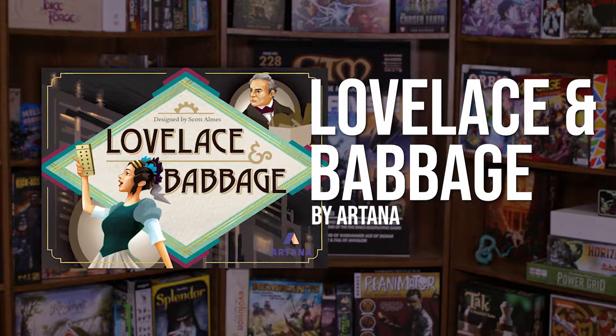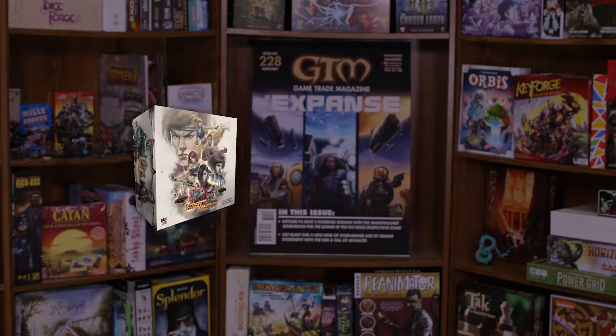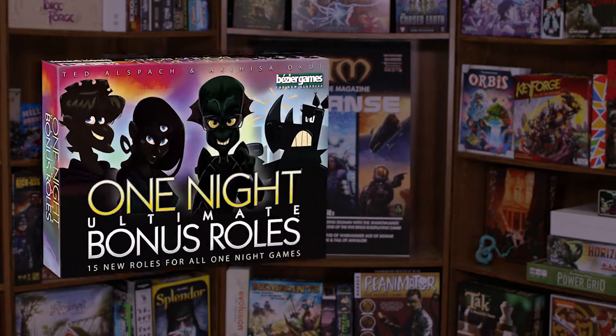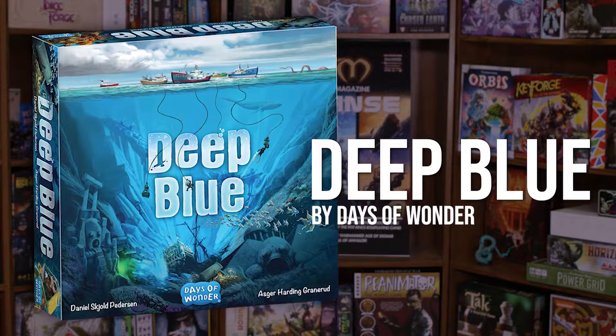don't miss Lovelace and Babbage by Artana, Draco Dragons and Dwarves by Rebel Games, and Street Masters by Blacklist Games. Take a closer look at Volcanic Isle by Arcane Wonders, One Night Ultimate Bonus Rolls by Bezier Games, and Deep Blue by Days of Wonder.